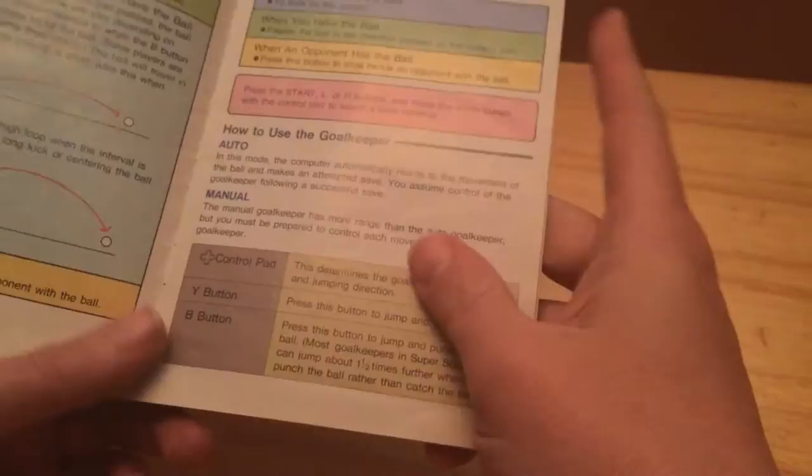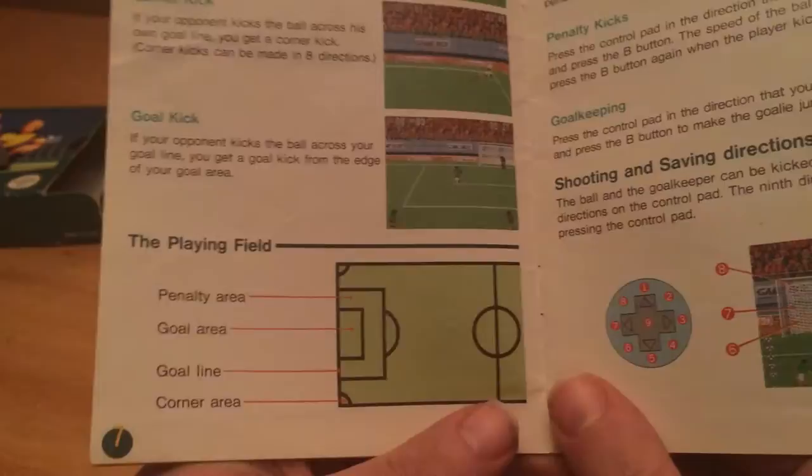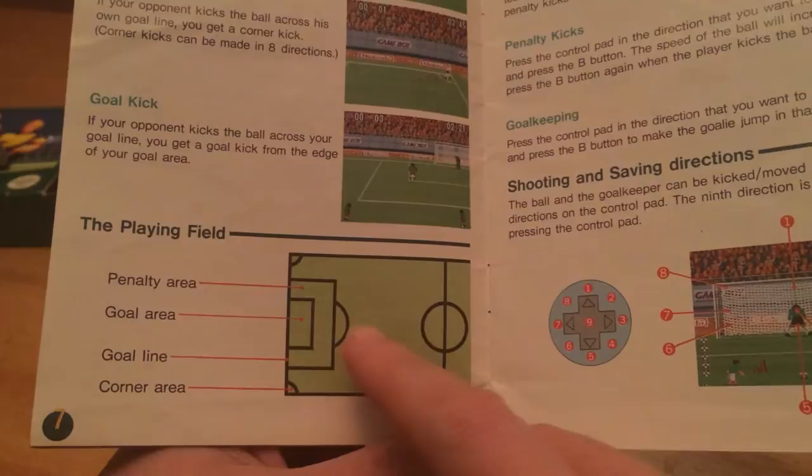'When the opponent has a ball... Slide to the ground, slide to this and the other.' How to use the goalkeeper: Auto. I mean, you're just going to leave it auto, aren't you? This is just wicked man, I love this. This is the worst diagram of a football pitch I've ever seen. This is just the penalty area, the goal area, goal line, corner area. The rest doesn't matter — another 45% of the pitch, doesn't matter, ignore that.